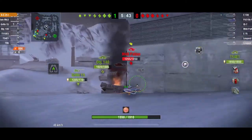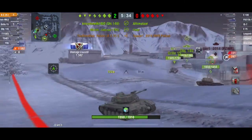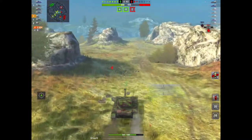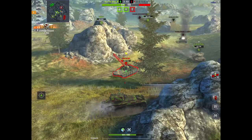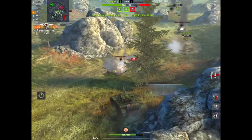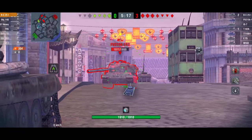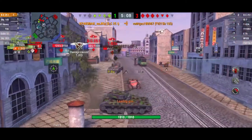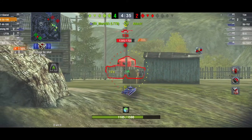Tip number five: try to unload a full clip into the same target. Here's a good friend of mine rolling out in his AMX — he's seen the Borsig. Boom number one, boom number two, boom number three. Easy kill — allows his teammate to finish him off. This is where you get your maximum burst damage. Another good friend, Krasbaya on the Russian server, is going to unload a full magazine into this poor Death Star — because whilst you've got good damage from individual shells, your burst damage is massive. That's the idea of an autoloader: maximize the burst damage.